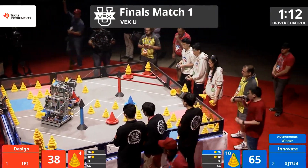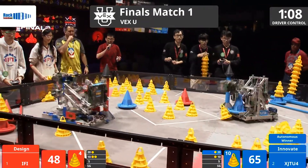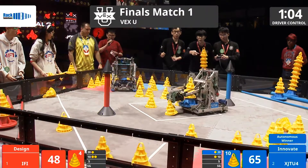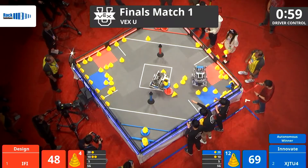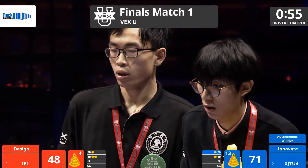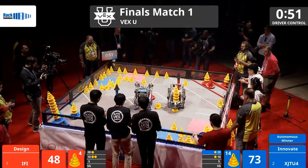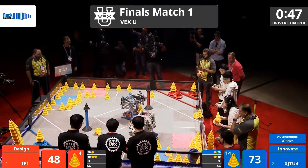Now drivers are in control for only 75 seconds, folks. They need to make every second count. IFI quickly grabbing a mobile goal, not stacking on top — they just drop it into that 10-point zone. They knock over a blue mobile goal and push it into the corner, and XJTU responds in kind, knocking over a red mobile goal. IFI quick to action: grab that mobile goal, right it, and starts stacking on top.